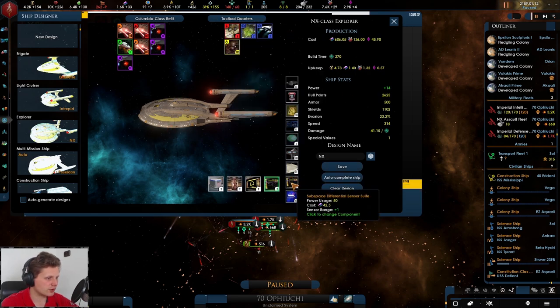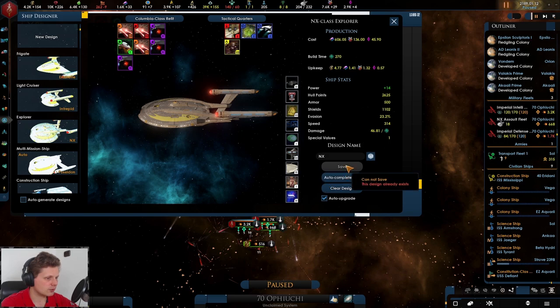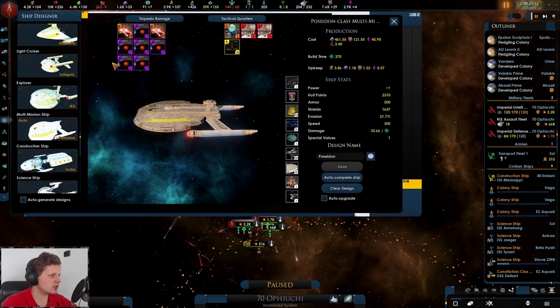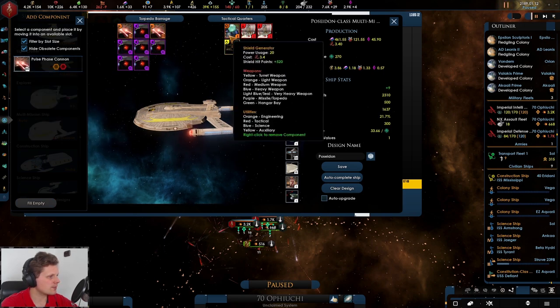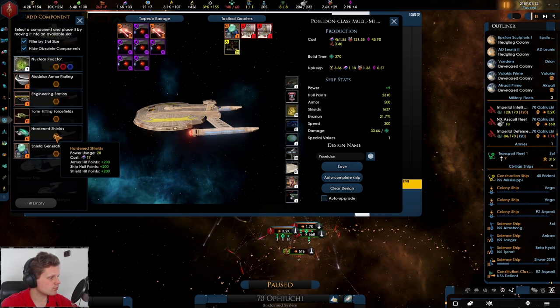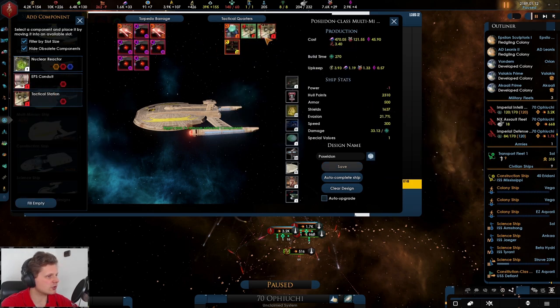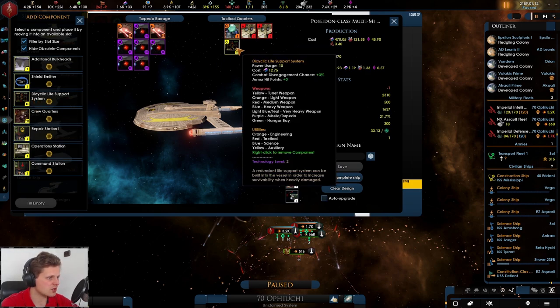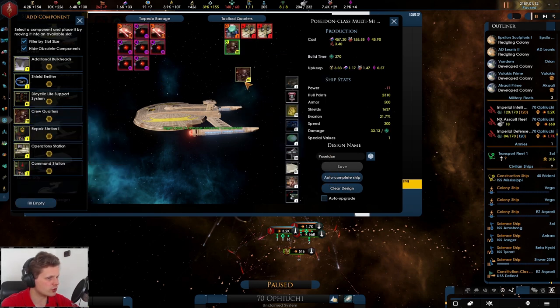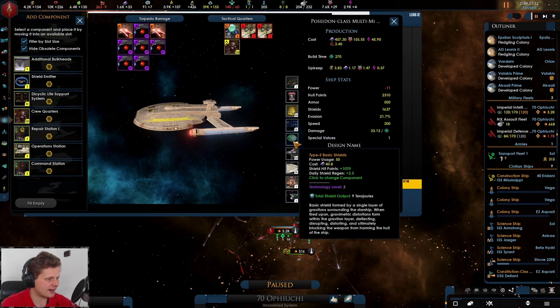The NX Explorer is using the Columbia class — it's strong. I don't like that being changed. We can dedicate this more into a missile boat. Here we go: photon torpedoes. Let's get some pulse cannons in there and shield emitters. We'll trade power for range, go for crew quarters. We're apparently lacking energy.